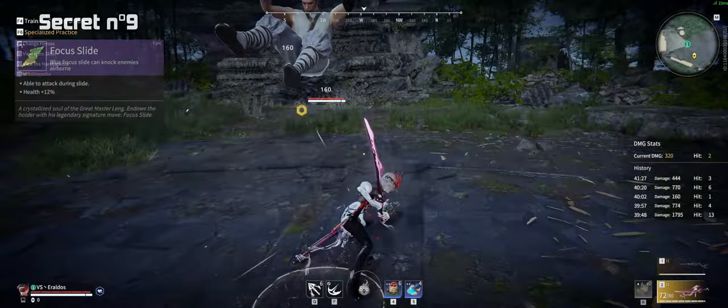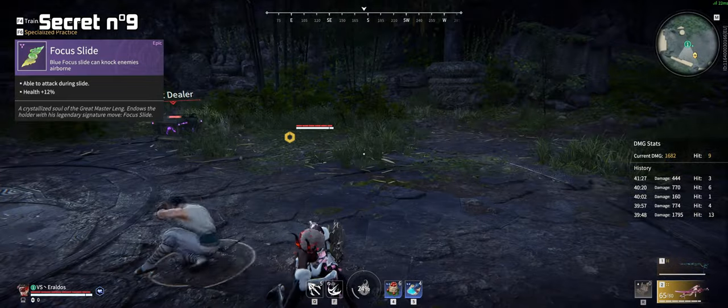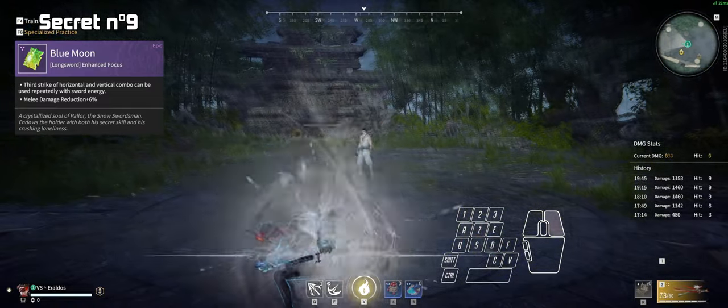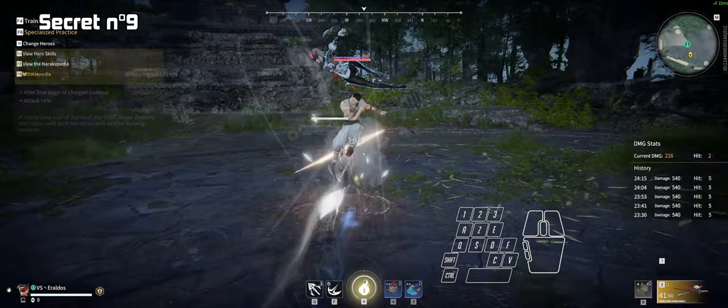Some melee Soul Jades can change the properties of a move to make them combo starters. Here's a short list: Blue Moon, Soul Slash, and Thunder Storm.